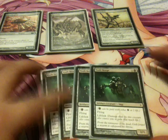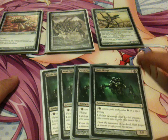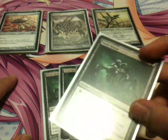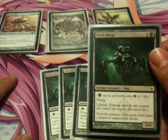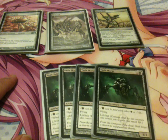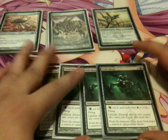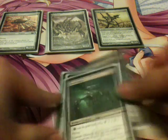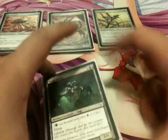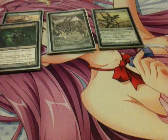I play 4 Vault Skirge. He's 2 to cast: 1 colorless and 1 Phyrexian Black, which means you pay either 1 black mana or 2 life. So essentially it's a 1-cost 1/1 with flying and lifelink — every time you deal damage with this card, you heal the same amount. So 2 life is really nothing for what you get.